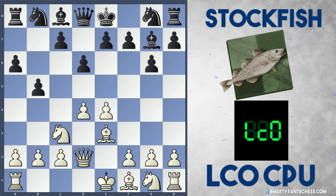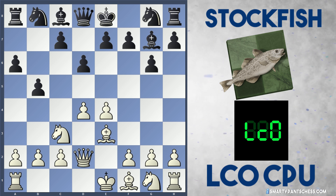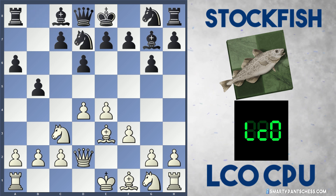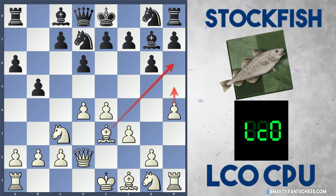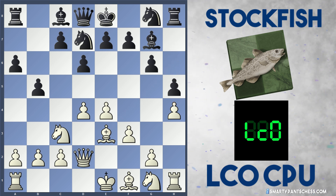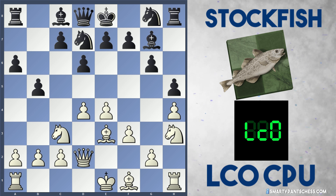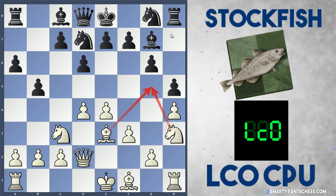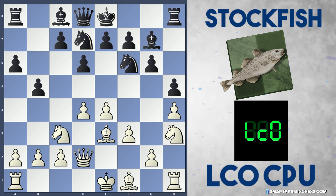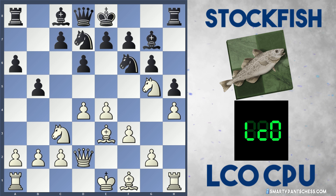Stockfish now plays b5, maybe preparing b4. Basically white's going to attack on the kingside, black will attack on the queenside. Leela plays f3, knight d7 is played, and now Leela continues her attack with h4, with the idea of playing bishop to h6 and h5. Stockfish plays h5 themselves to halt the h-pawn. Knight to h3 is now played by white, so knight g5 or bishop g5 would be a great outpost. Leela shoves a knight onto g5, which is a very nice outpost.